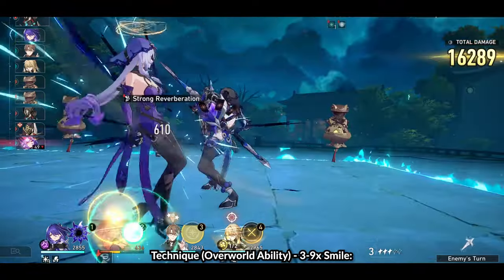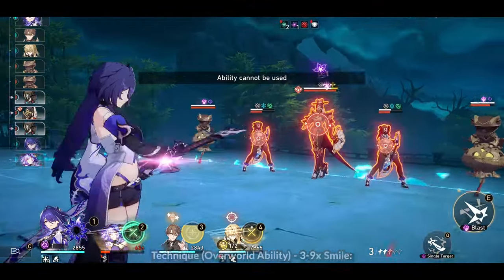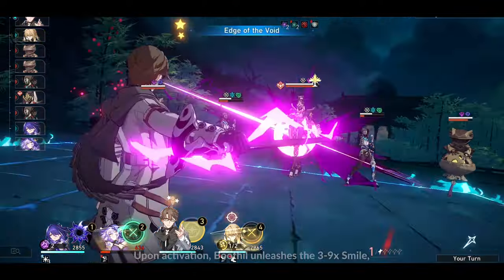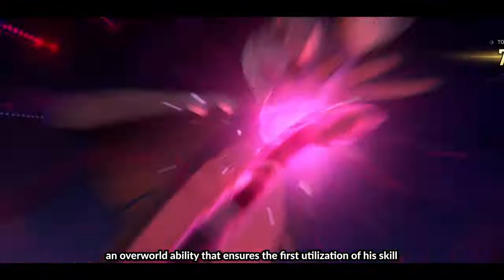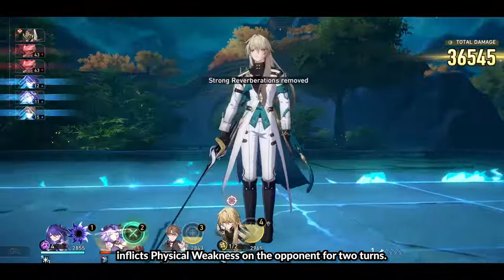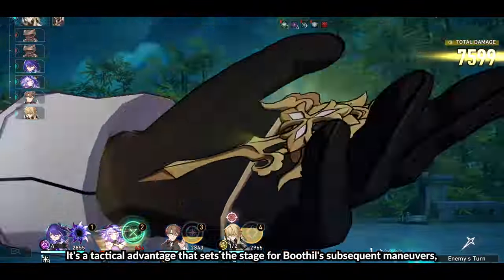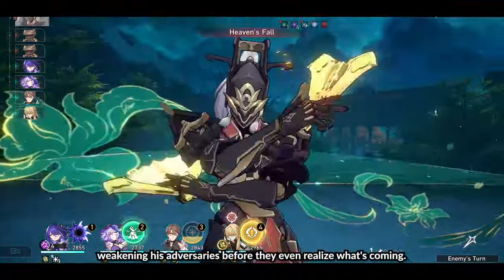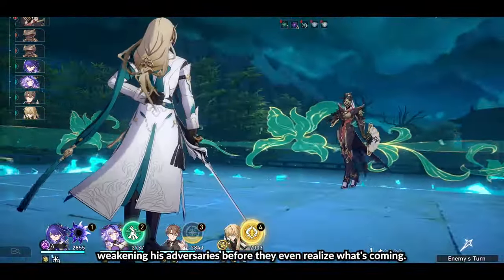Technique, Overworld Ability: 3-9x Smile. Upon activation, Boothill unleashes the 3-9x Smile, an overworld ability that ensures the first utilization of his skill inflicts physical weakness on the opponent for two turns. It's a tactical advantage that sets the stage for Boothill's subsequent maneuvers, weakening his adversaries before they even realize what's coming.